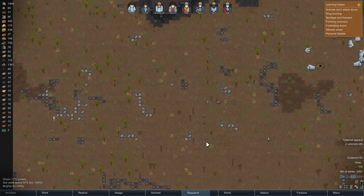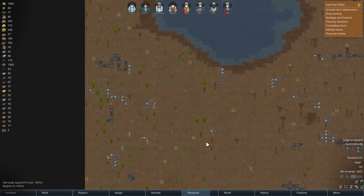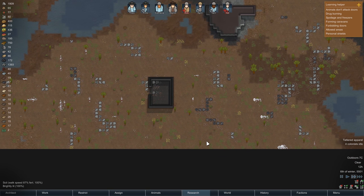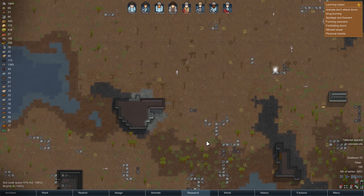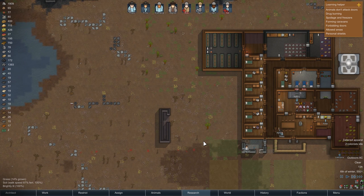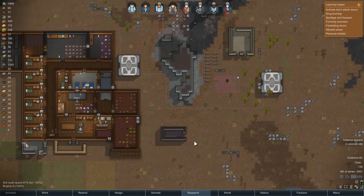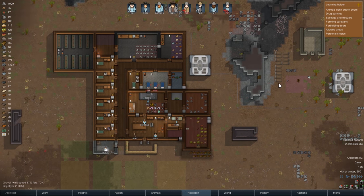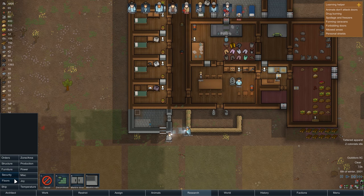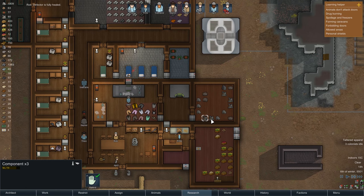Are there pieces of spaceship anywhere that we haven't deconstructed yet? Because I think you'd get components from that. We could trade some components from traders if anybody would come by. Nobody seems to want to come by. Holy shit - I think the toxic cloud has ended! Oh, happy days! Oh, that's so good! That was brutal! We have everything! We're up and running! Two geothermal generators! Unbelievable! Crisis averted. I thought we didn't have enough components, but turns out some of these have probably doubled up.